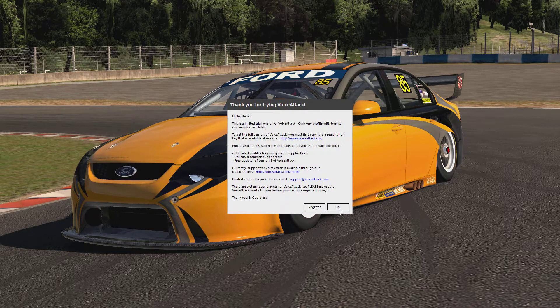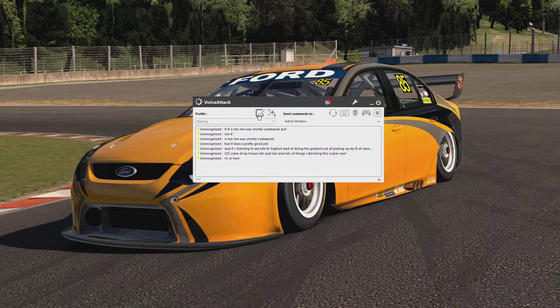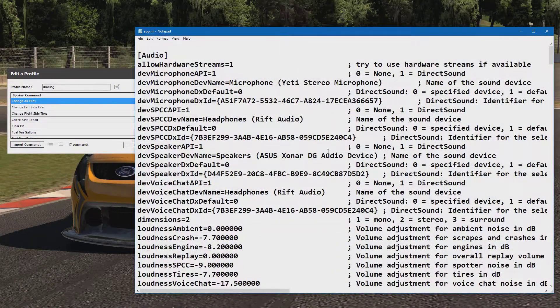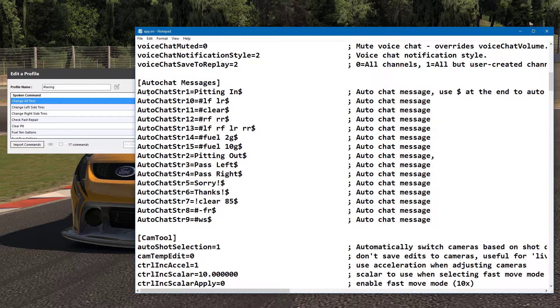I'm using the free version so they're doing a little advertising. It's listening to me talk - it doesn't always do the greatest job of picking up my speech but it does a pretty good job especially with shorter commands. Let's get into the meat and potatoes. I have a profile set up. For example, 'change all tires' is set up in iRacing mapped to the numpad 1 key - it's one of my auto chat messages. Let me open the iRacing INI file.